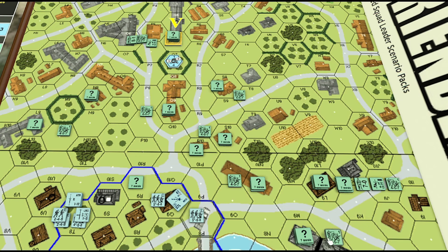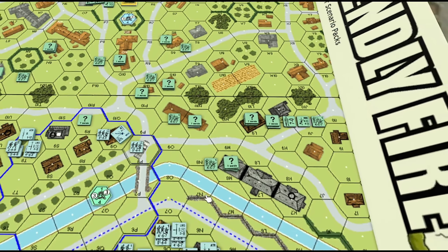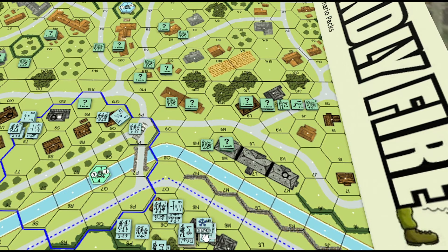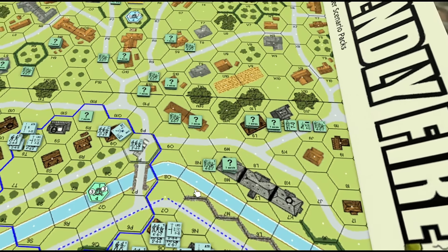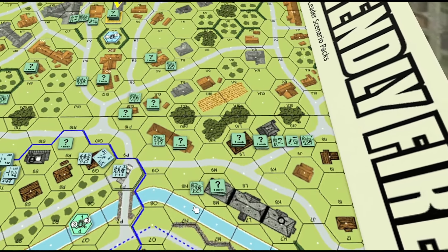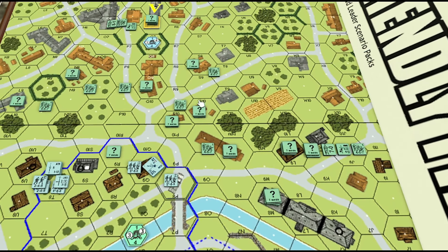If that's the case, once the German comes across, this unit is going to have a difficult time crossing the open ground. You're essentially isolating one of your units to defend a single stone building. You have to anticipate the German setting up on the first level here to get opportunity fires on units that will lose concealment on their first defensive fire. If you don't anticipate that you might be in for a long game as the Belgians.